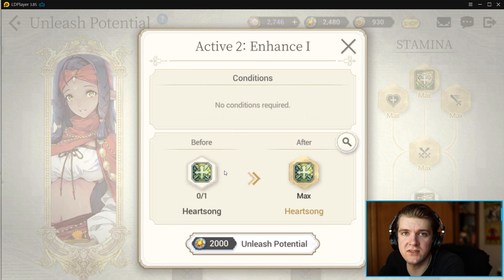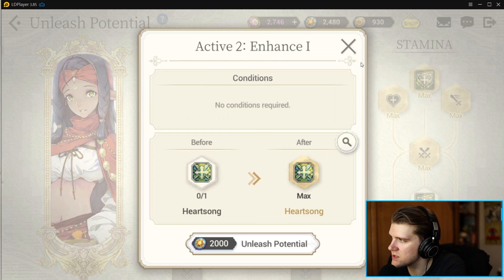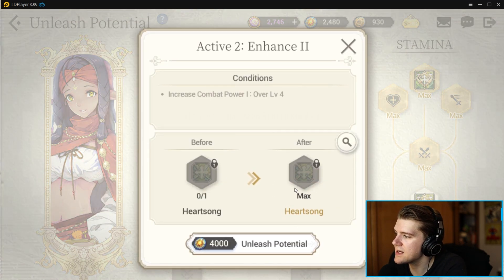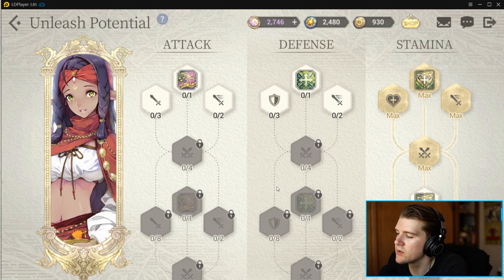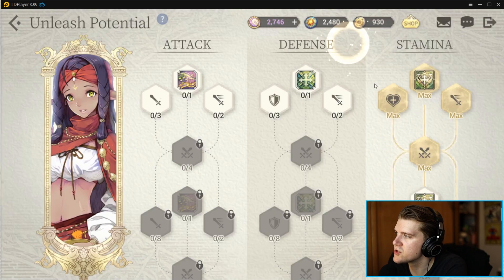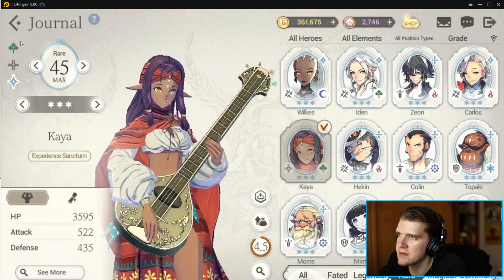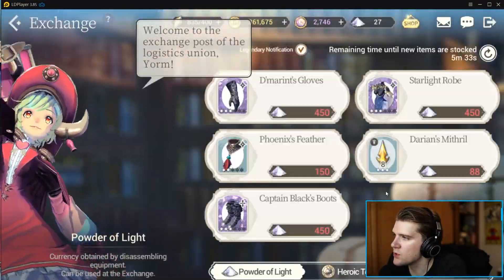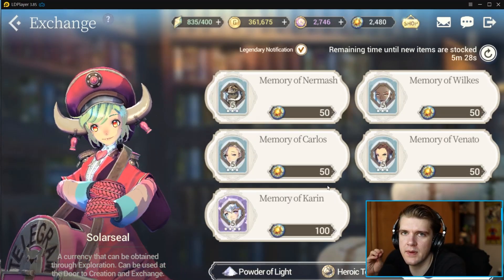You get massive benefits from maxing a character. For example, one ability goes from 55% of max health up to 66% — that's an 11% increase — and then the next move jumps from 66% to 83%. On the passive side, it can take a character like Kaya from First Aid 1 all the way to First Aid 3, which means spreading more healing or gaining mana much quicker. Unleash Potential is awesome, but it's the more expensive option, so prioritize it after you've farmed all the challenge characters first.